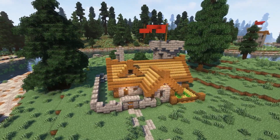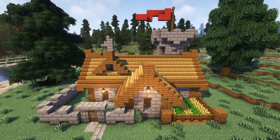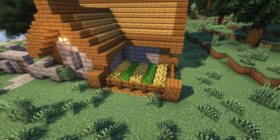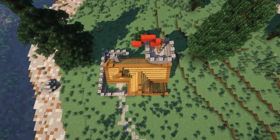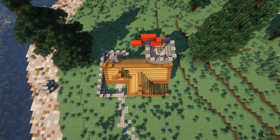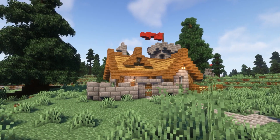If you're looking for something a little smaller, then our fourth build is perfect for you. This small medieval house is designed for survival mode and comes with an easily accessible farm just outside with plenty of crops to keep you fed. It's the perfect place to start out in a new world, and it's small enough to be easily expandable as your resources grow.